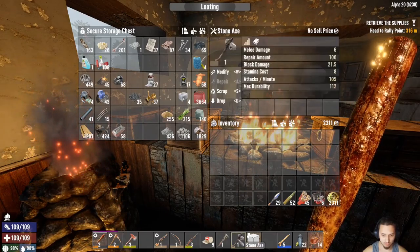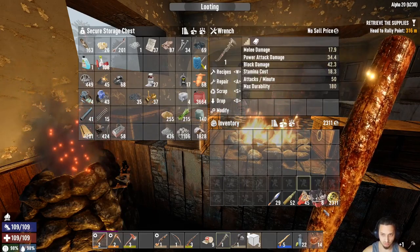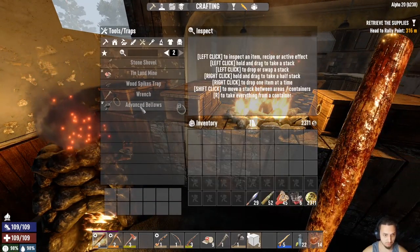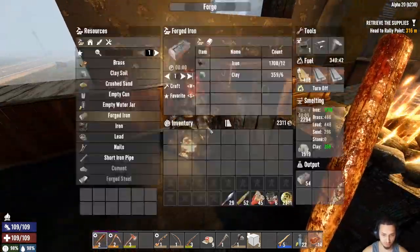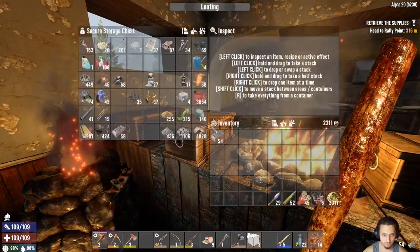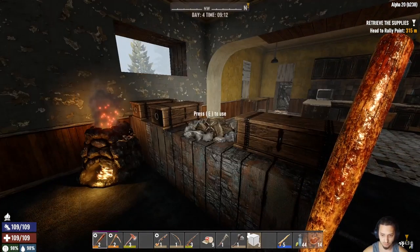We're going to go repair this. What do we need for this? Let's see if we can make a better one. Wrench. Not much. We have managed to pick up the bellows, and that definitely seems to be helping a lot. Put these in there. And I cooked up a bunch of this water too.